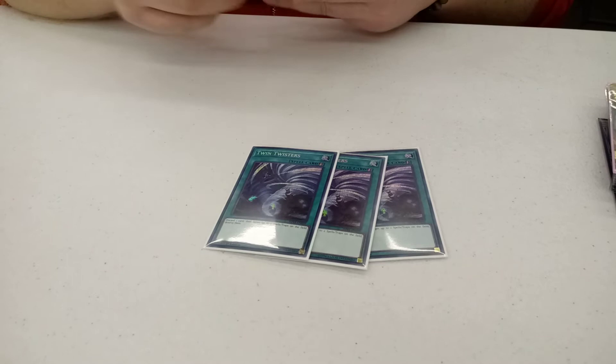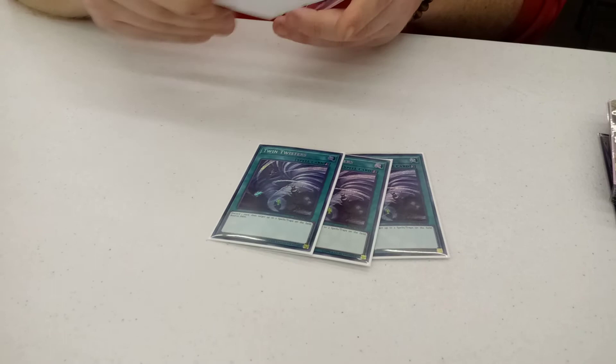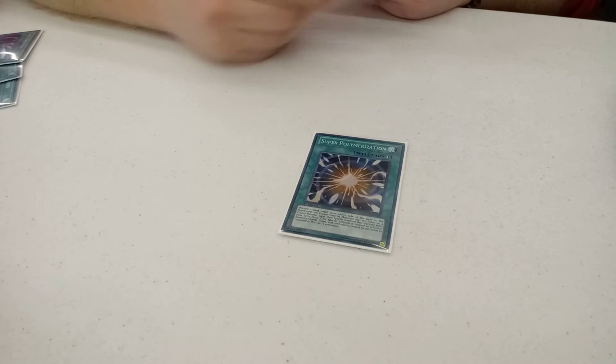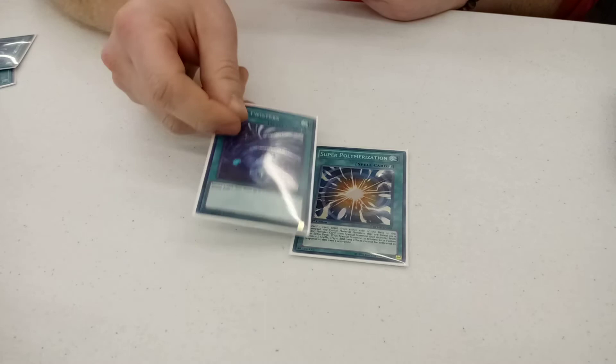I play 3 Twin Twisters. I'm not playing in the main simply because there's not a lot of backrow decks — even when Salamangreat, like, it helps bait out the Roar, but it's not as good as you need. Their field spell is really only for that. Strikers, Altergeist, Rogue — it's good. Super Poly. This is for the mirror match and honestly Thunder Dragons as well, because searching still hurts and they can't respond to it. I probably might cut the third Twin down to two because I didn't side this card in once today.